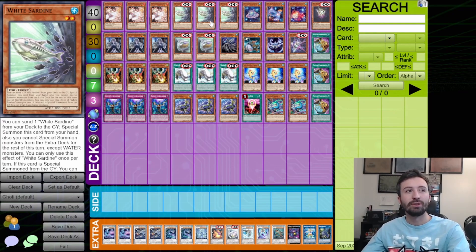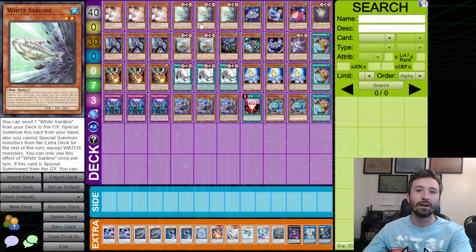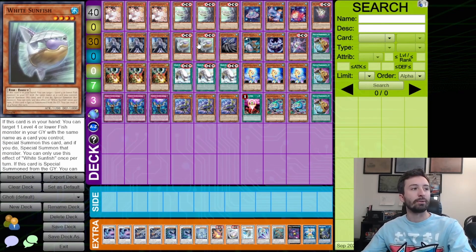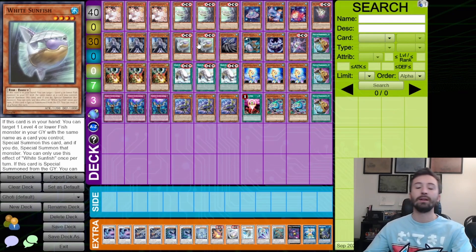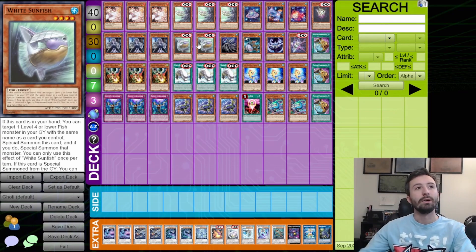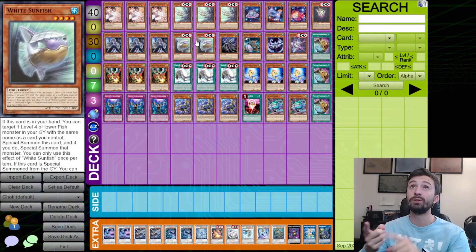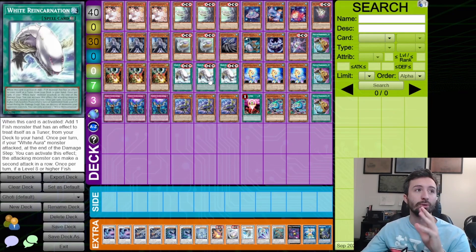White Sardine is one of your key cards. While White Sardine is in your hand, you can send another White Sardine from your deck to the graveyard to special summon it, and if it's special summoned from the graveyard it becomes a tuner — that applies to all the White monsters. White Sunfish: if it's in your hand, you can target a level four or lower fish you control and one in the graveyard with the same name, special summon itself, and summon the graveyard monster too.